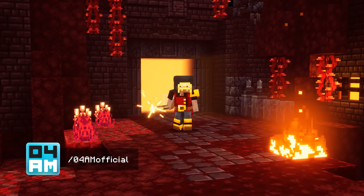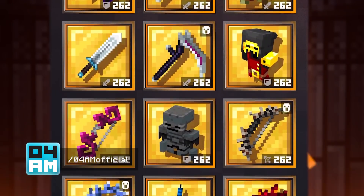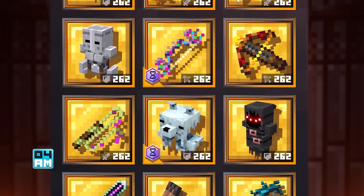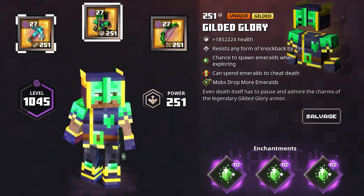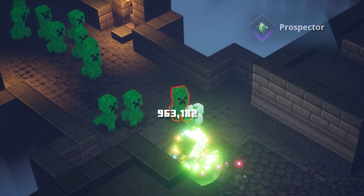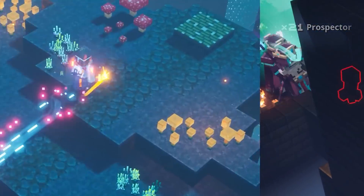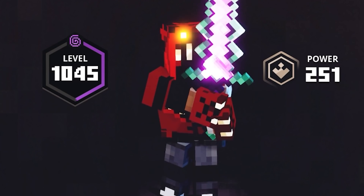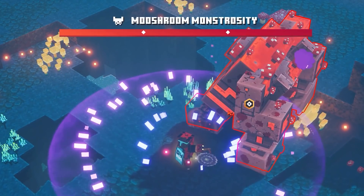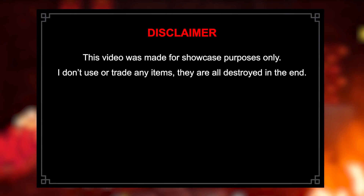Hello ladies and gentlemen, my name is Poriam and welcome to the Impossible series — a series where I cheat a little bit to showcase impossible and crazy things in Minecraft Dungeons. I will show you overpowered enchantment combos which are either extremely difficult or even impossible to get your hands on in the game. This video was made for showcase purposes only. I don't use or trade any items, they're all destroyed in the end.